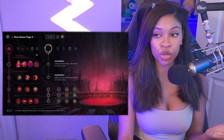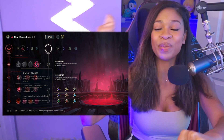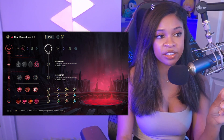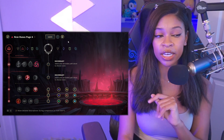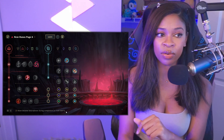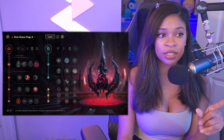We are doing the Domination tree. You should be starting Hail of Blades because you're trying to get those autos off ASAP to proc the passive — you want to get your full combo off, which we'll talk about momentarily. Then Taste of Blood, Eyeball Collection, Treasure Hunter. For the secondary tree we're going Inspiration: Magical Footwear and Biscuit Delivery. For rune stats: offense for attack speed, offense for adaptive force, and flex for armor.